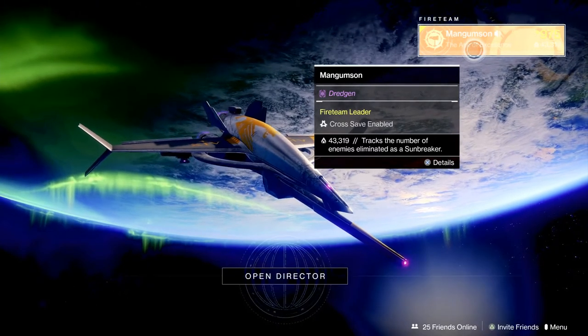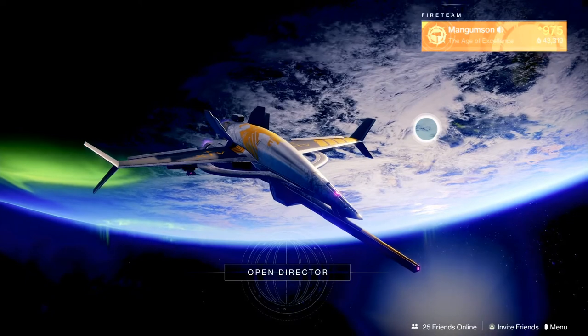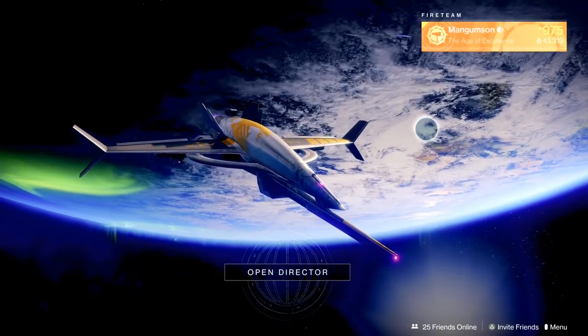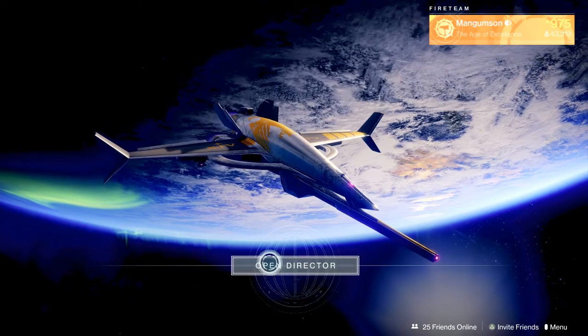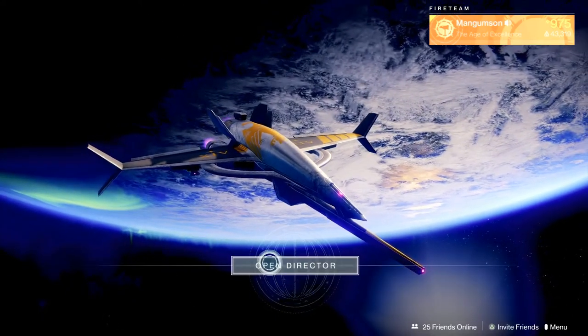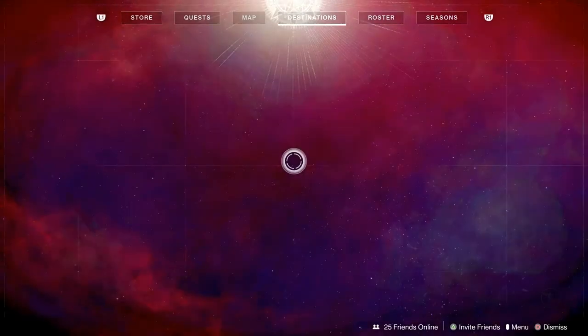As you see at the bottom right-hand corner of the screen, we have access to the menu, invite friends, and the current number of friends that we have online. Or we can go ahead and access the director by hitting the Open Director button located in the middle of the screen, or you can hit the touchpad in the middle of your controller.